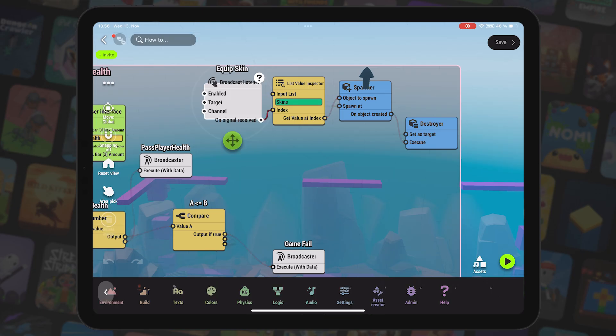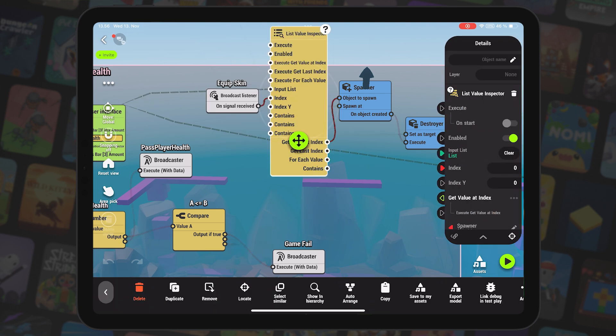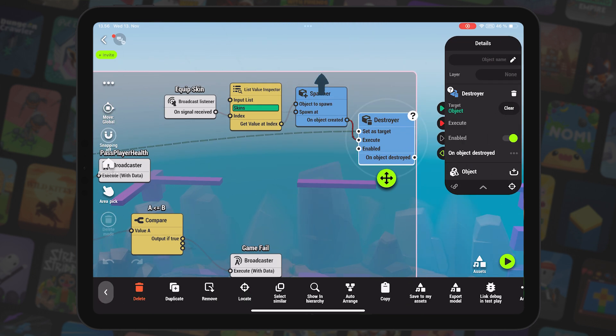I could have built this in a different behavior or even created a new one, but in this case the logic was pretty simple, so I didn't think it needed its own container. When an equipped skin broadcast signal is received, it pulls the skin from the same list and sends it to a spawner that is targeted to the player. As soon as it spawns the new skin, the old one is destroyed.